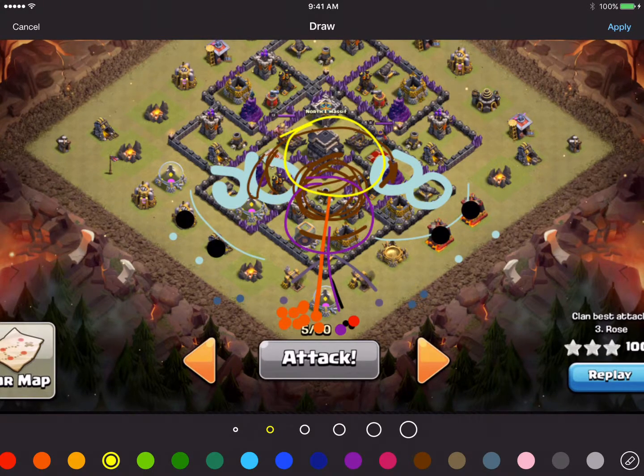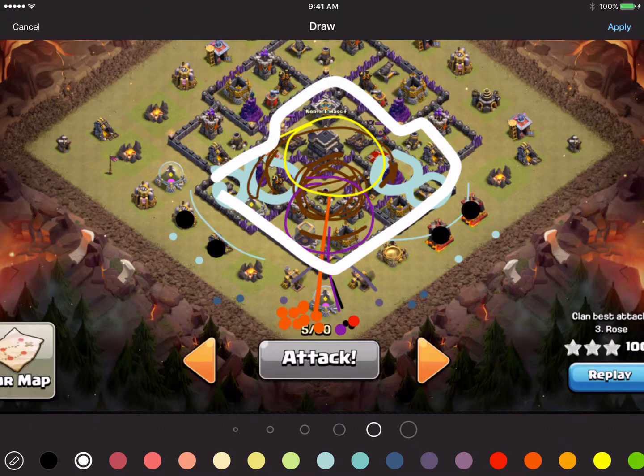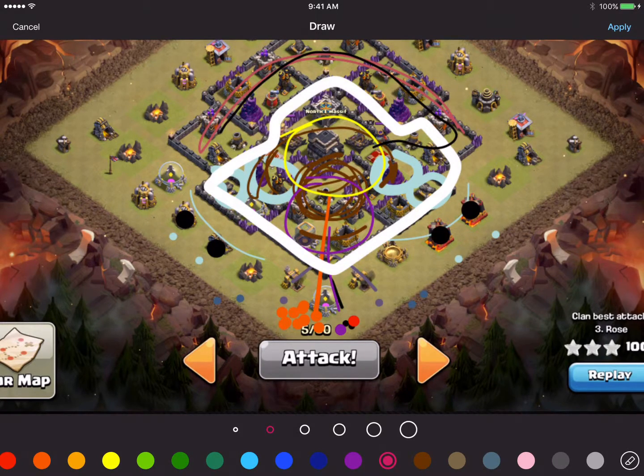And as you can see from the replay, it clears out for the most part all of this right in there. So then all we really have to deal with is the outer edge here. The way we're going to do that is with whatever's left in the middle — they're going to funnel their way through here and walk around. The Archer Queen is going to stay right in here and just pick off all of these defenses while the kill squad continues to go around the base along with all the other wizards.